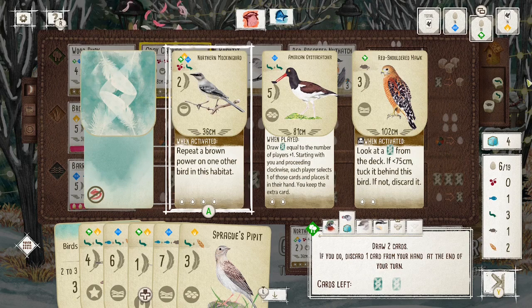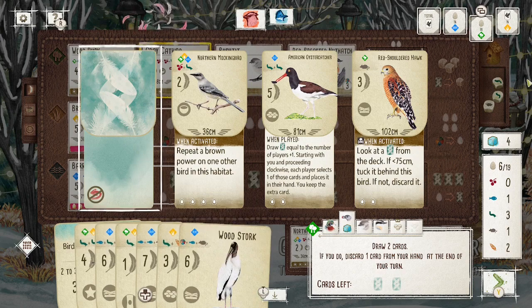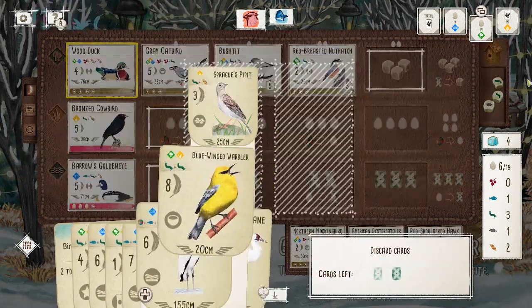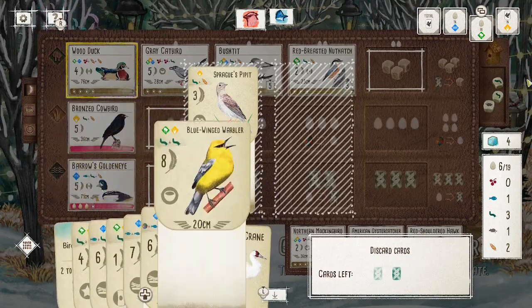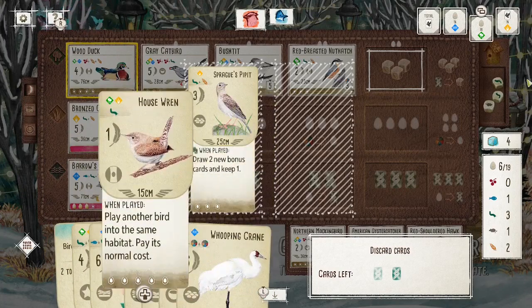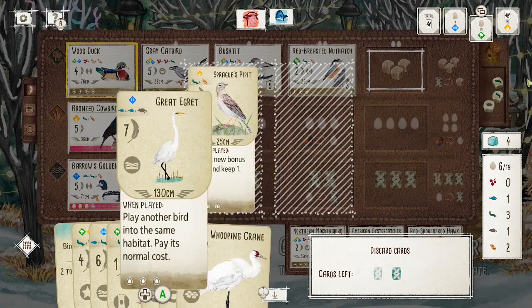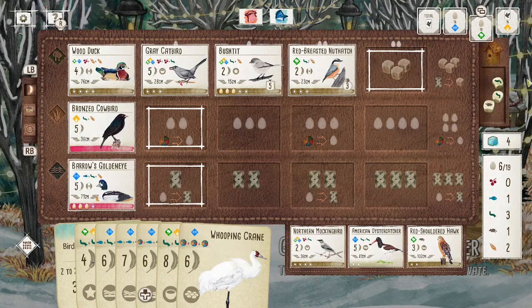On this turn I'm looking at the Mockingbird — if I can get that down in my forest that's going to be another point. But there does come a point in the game where you kind of have to stick with what you've got in your engine. I decided there weren't really going to be enough points from the Mockingbird with the turns remaining. Going from the deck I got some really strong birds — Woodstork and Whooping Crane are two great examples of bonus-card birds for the Wetland. I had a bit of a difficult decision and ended up getting rid of the Pipit.